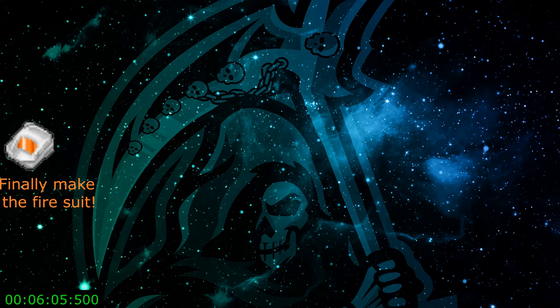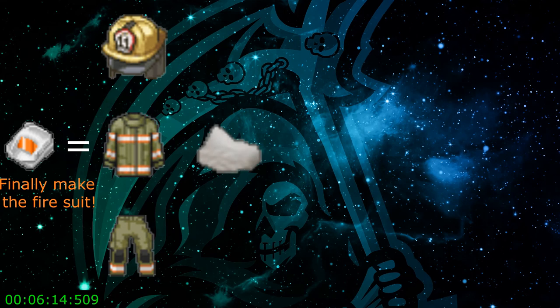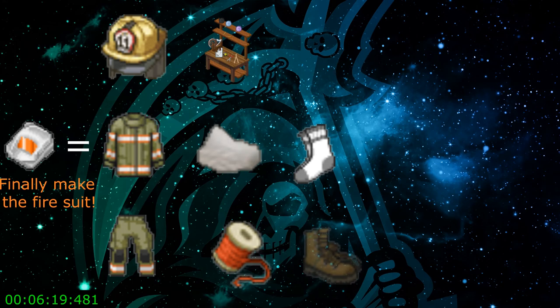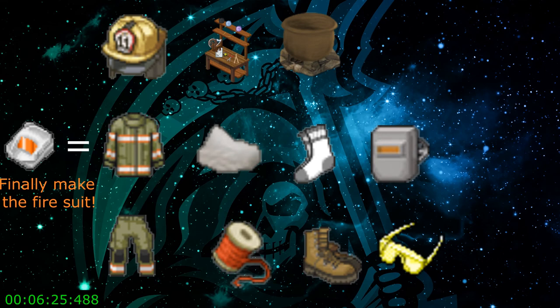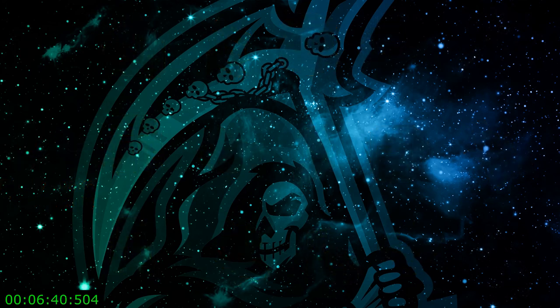Now you can finally make the fire suit, which again requires the fireman suit, fireman helmet, fireman pants, the borax, the tailoring bench, some thread, the socks, the military desert boots, the cauldron, the welding mask, the safety glasses, the latex gloves blue or yellow, the spatula, the blacksmithing apron, and 20 aluminum. You made it all the way through — congratulations, now you have a fire suit! It reduces your chance of being burned by your kiln or blast furnace down to just 10%, which is a lot better than regular workwear.